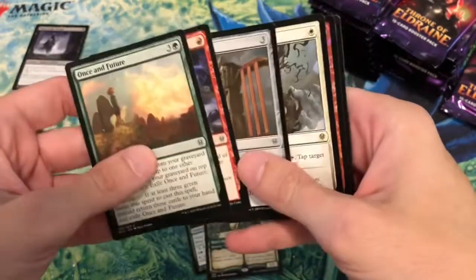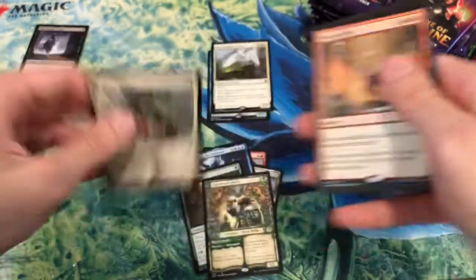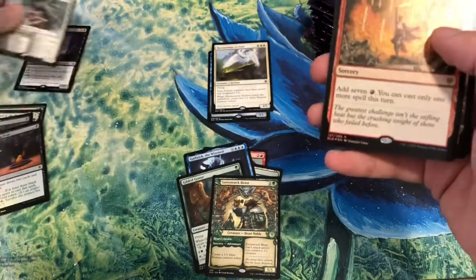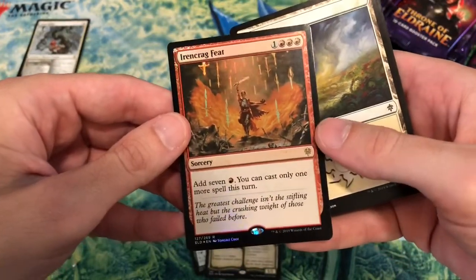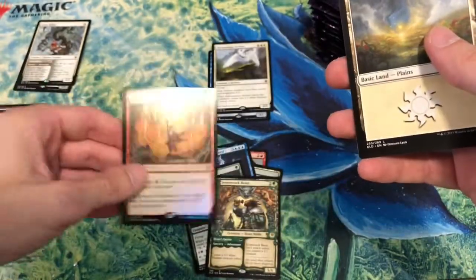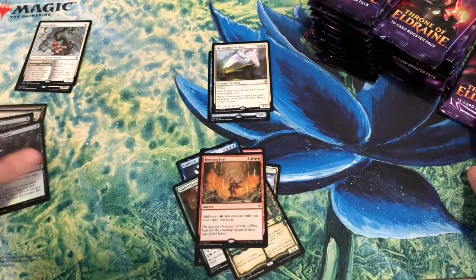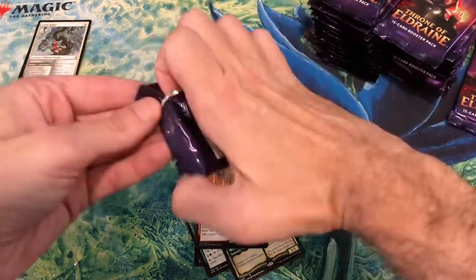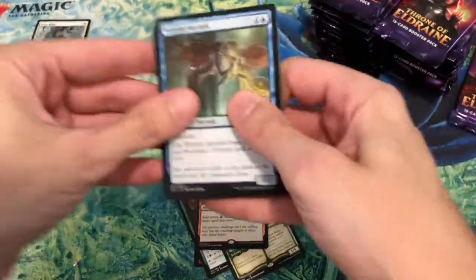Once into the Future, Giant Killer — I got this at the pre-release yesterday. I'll put it in the bulk rare pile. There's a cool foil card here — you can only cast one more spell this turn. It might be a sleeper good card. I don't segregate foils separately — I just try to keep rares together. The bulk rares have to earn it, and they haven't.